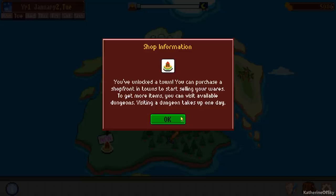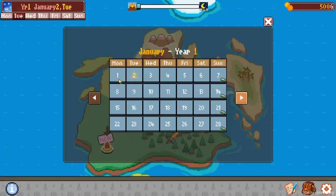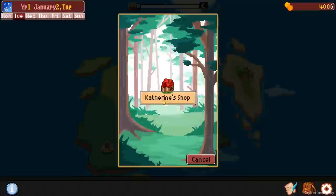Visit a dungeon takes up one day. You can click on the date to see upcoming events and plan accordingly. Be aware of payment deadlines. You have payments due at the end of every week — this is very important. Because like Recettear, if you miss your payment you're in trouble. It's Tuesday. When you go to a dungeon it takes a day; if you choose to be in your shop it also takes a day. We'll call this Catherine's Shop.